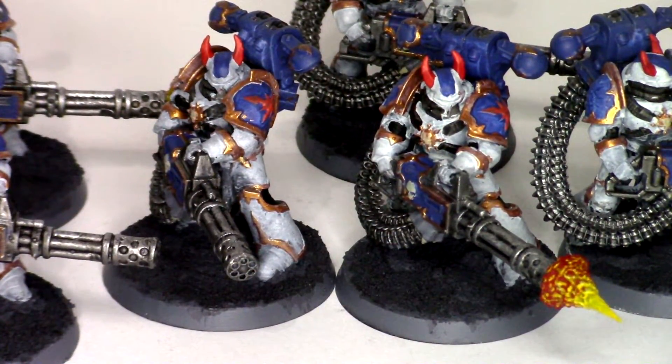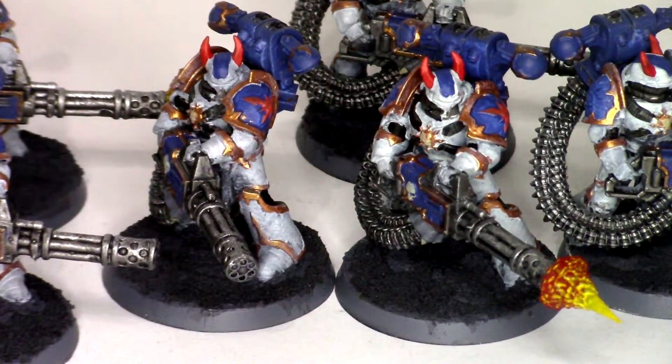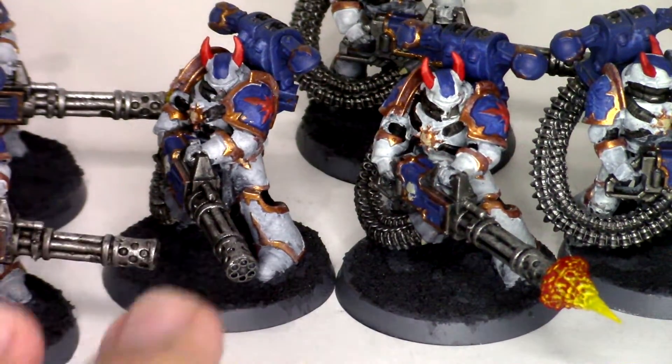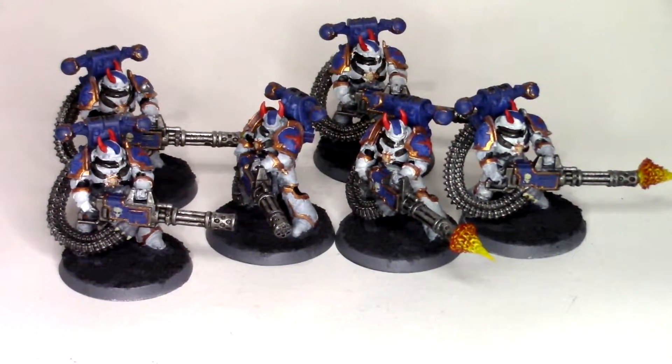I tried to work on the summoning again — instead of just having a Bloodthirster spawn and die promptly, I summoned a bunch of Bloodletters on turn two. He went first and started rushing up the table with Blightlord Terminators, Death Shroud Terminators, a Sorcerer in Terminator armor, a Terrax Termite Drill, and a unit of Poxwalkers. I tried to open up fire turn one with the Havocs and their Reaper Chain Cannons — four of them giving around 32 shots.